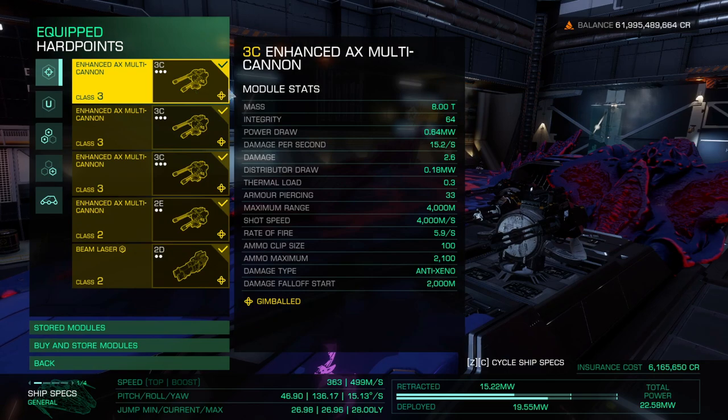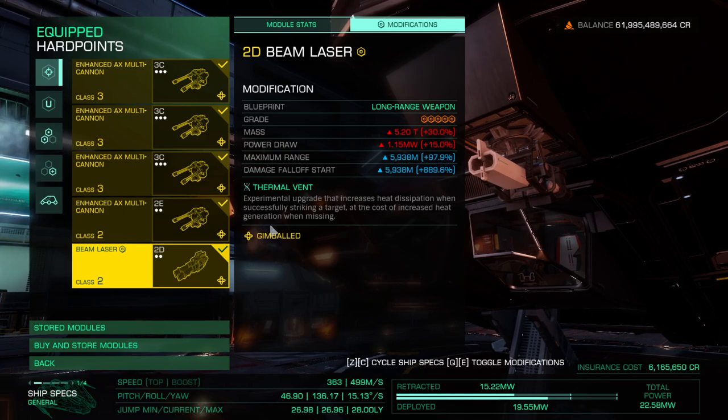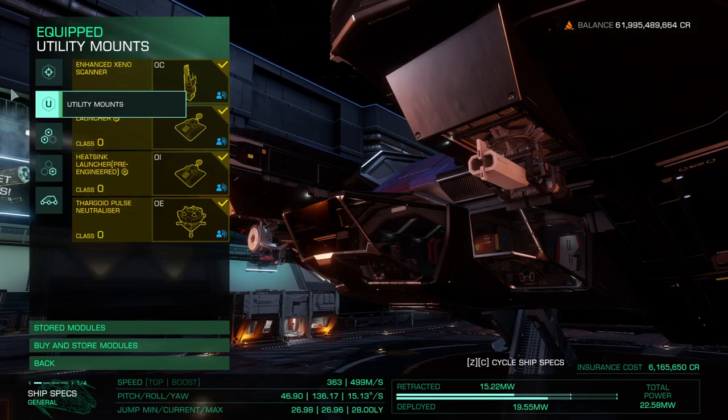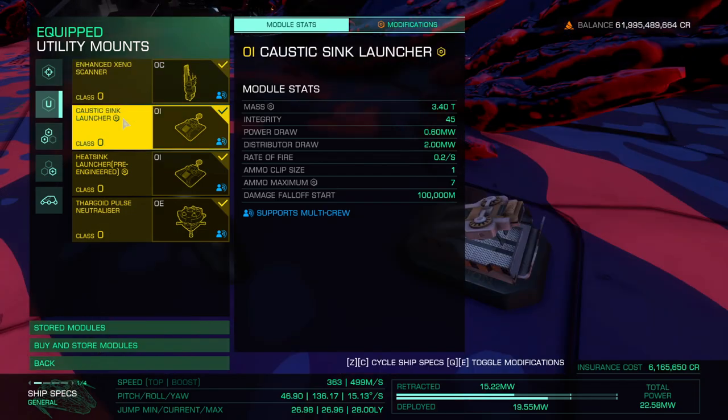For the hardpoints, we will have four AX multicannons, and we'll couple them with a beam laser — a long-range thermal vent beam laser, gimbled. The reason is because we don't want to be focusing on keeping the laser on the Thargoid; we'll use it to cool the ship essentially, saving ourselves from using heatsinks. For the utilities, we'll have the Enhanced Xeno Scanner, because you need it to see and target the hearts of the Thargoids. We'll be avoiding a fight, but in case we have to fight, we don't want to be blind.